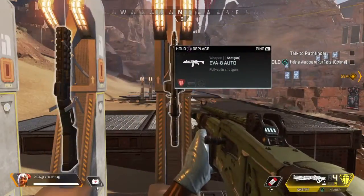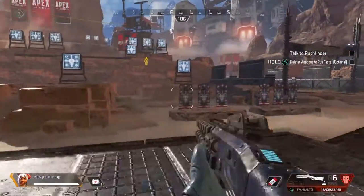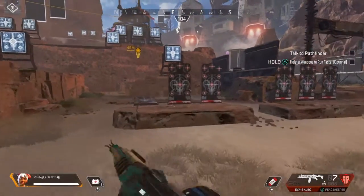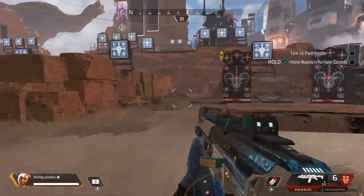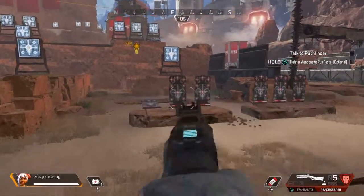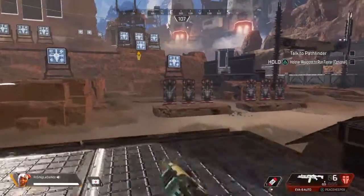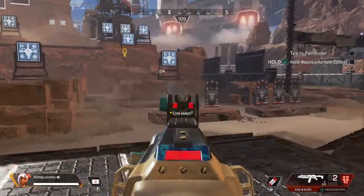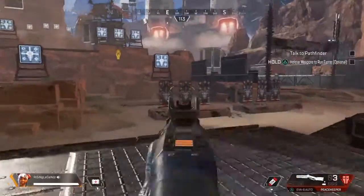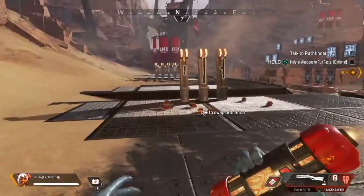Now to the regular shotguns — let's pick up the EVA and the Peacekeeper. The EVA does 63 damage at close range. The Peacekeeper does 110. The EVA is an auto shotgun so you can hold it down, giving it a better fire rate than the Peacekeeper, but the Peacekeeper does more damage. So at this point it just becomes personal preference.